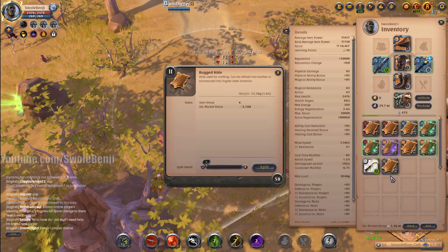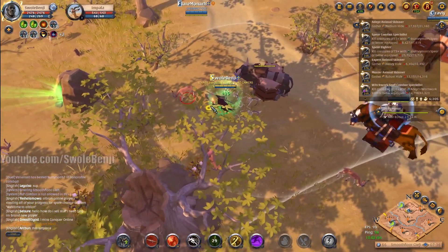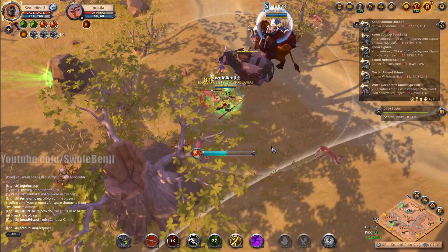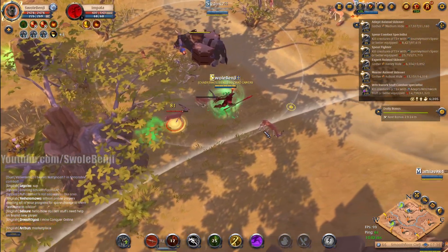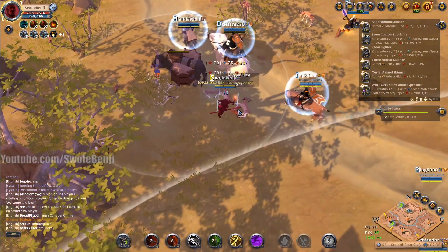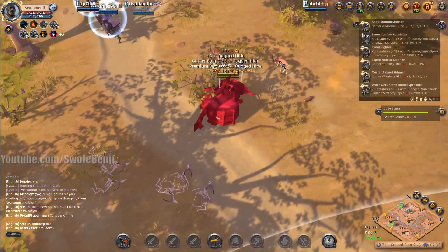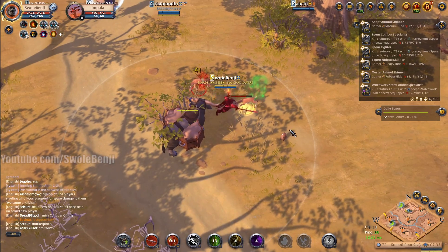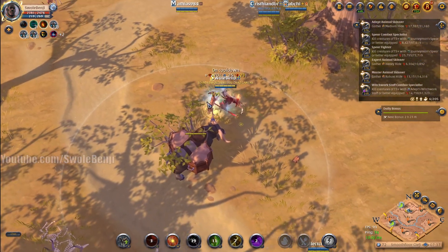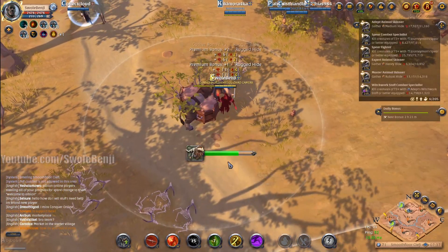That's worth 3,188 silver and it took seconds — you poke them once and they die to the poison. Look — they're fully stacked back up again. Now I'm at 5,000. Two more impalas — they die so easy. Suck those up and the stack is worth 7,500 silver. It takes seconds!